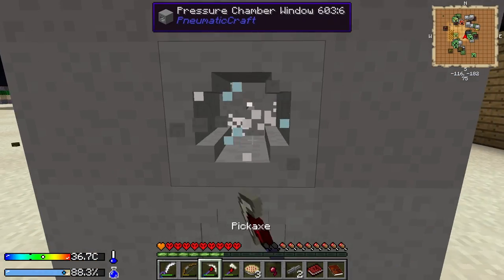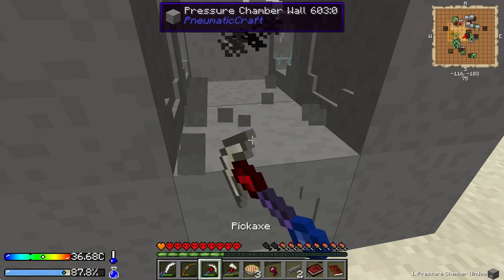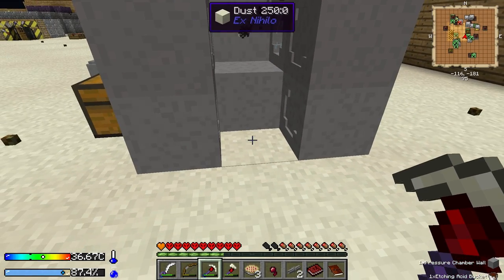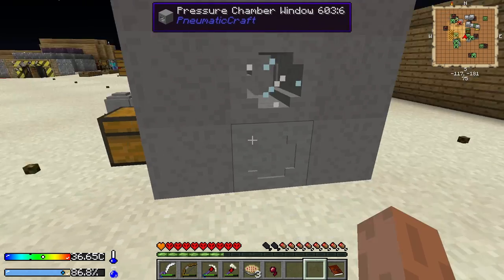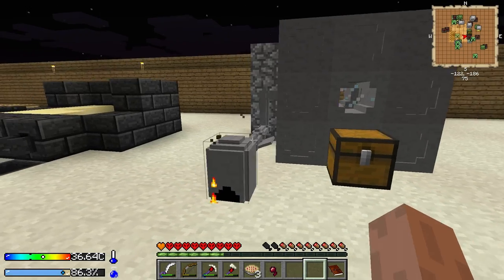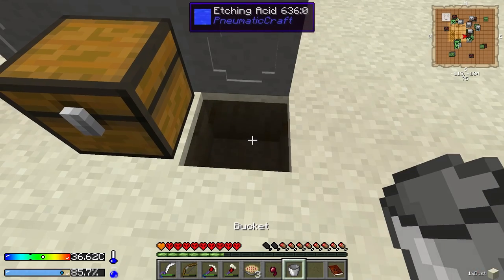Alright, I'm back. And I have myself some etching acid. Finally. And there we go. I really definitely need that interface sooner rather than later, because I just lost all my pressures. And that's all messed up now. Actually, I didn't lose it all. That's crazy. So I'm just gonna leave that as it is. Except for the etching acid part. That I think I want to just put there.